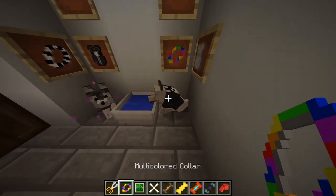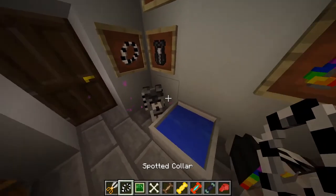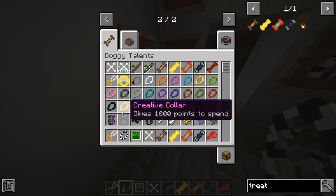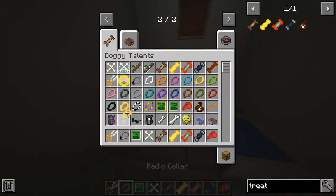Now that they're all somewhat trained, we're going to put on collars so they know they're mine. We're putting on the nice rainbow one — he's a little emo. We're putting on a nice spotted one, a yellow one, and this last one is a radar collar.